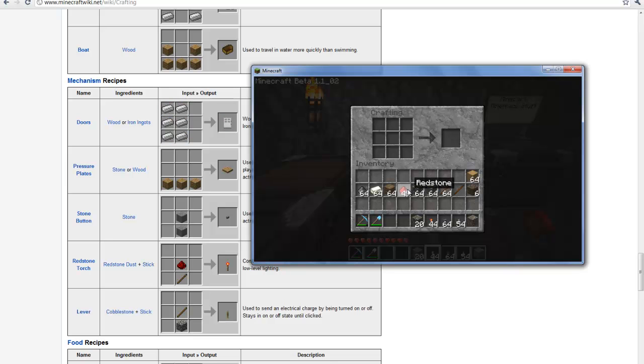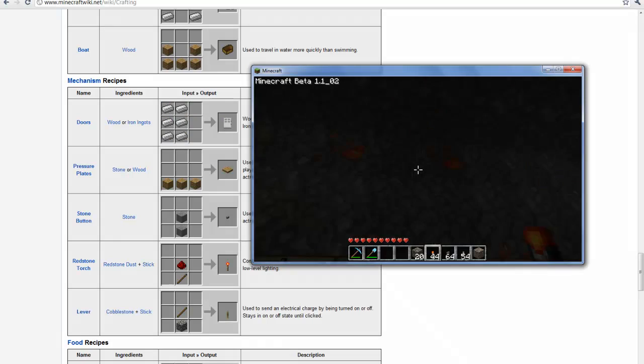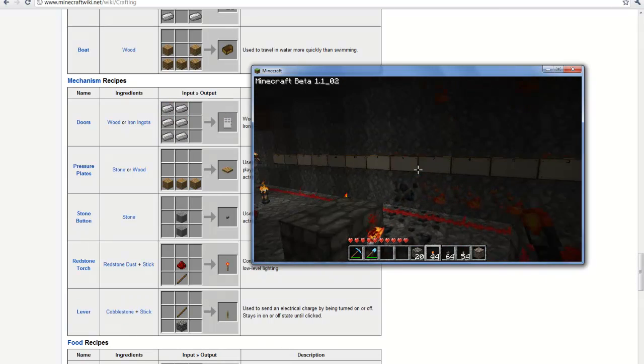The first thing you're going to need to know is what this stuff is. This is redstone, and it's pretty easy to find. You have to have at least an iron pick to get it, but diamond is preferred.